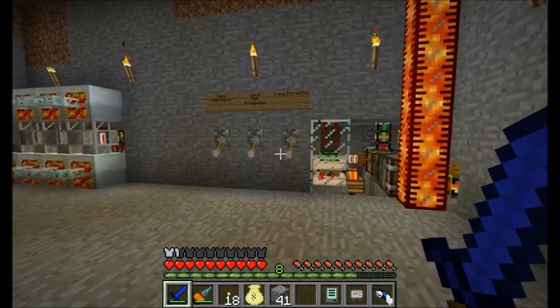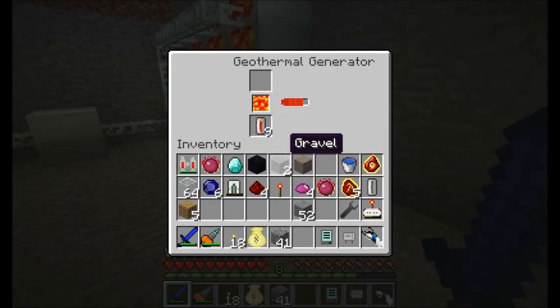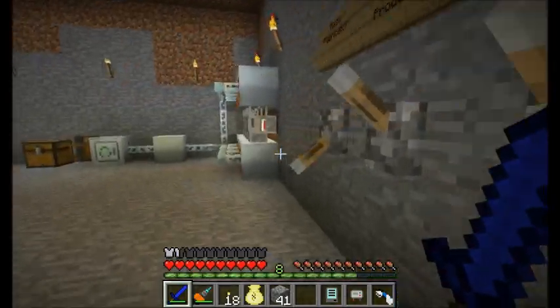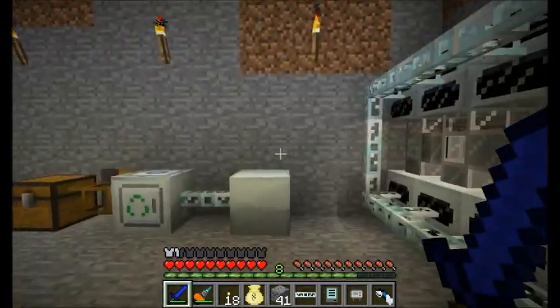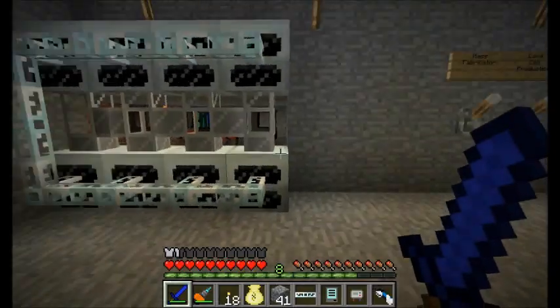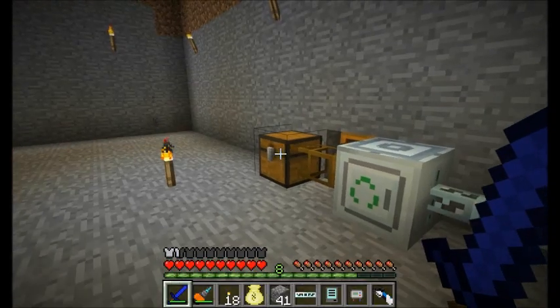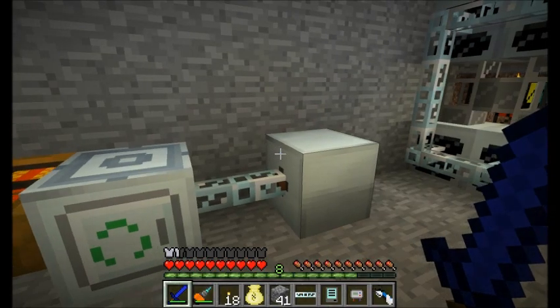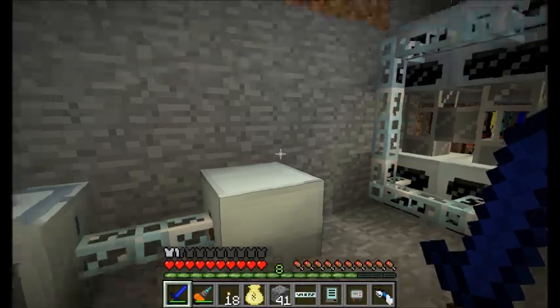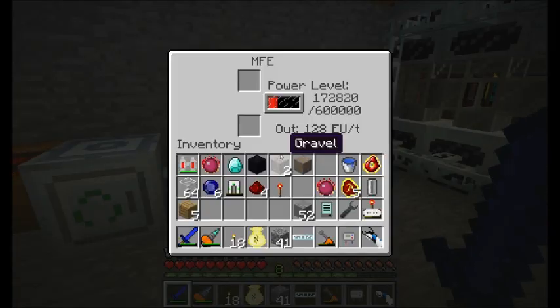I can probably turn all these things off at the moment. I should have quite enough — look how many lava cells I've got in there. Perfect, a ton of them. So I'm just gonna knock the power off here for a moment, and I'm also gonna switch off my mass fabricator so that it's no longer running. Let me drain all this stuff I have in my MFE real quick — no sense wasting this energy. So the mass fabricator will do its thing and I'll add the UU matter I collected back into the chest. Looks like I need an MFE to charge these legs.